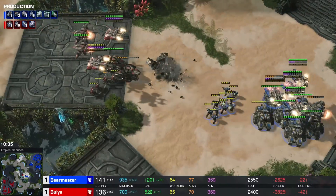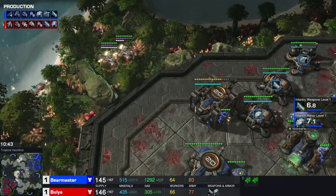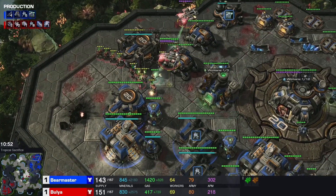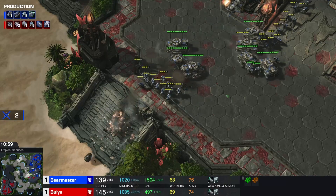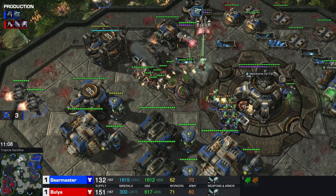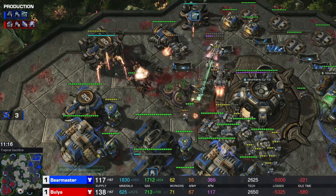Bear Master able to steam forward and clean up those remaining tanks. More and more tanks have been killed. A double drop from Bulia in the main base will snipe a few things here and there — if this attack was going on at the same time, I would really like this. Bulia is losing more and more siege tanks on the front, and siege tank count is way more important than many other things in TvT.